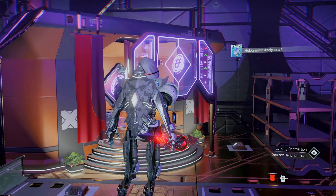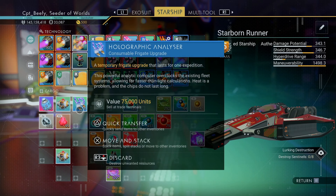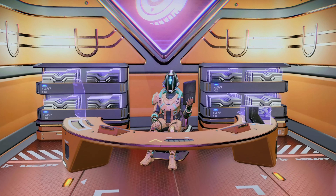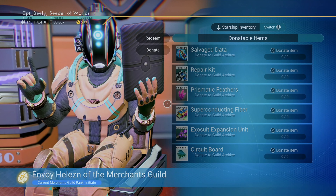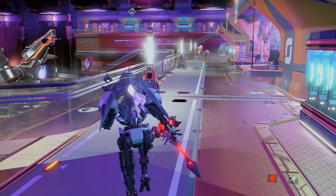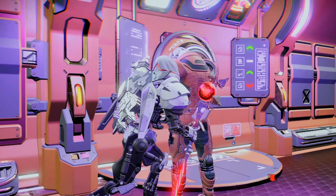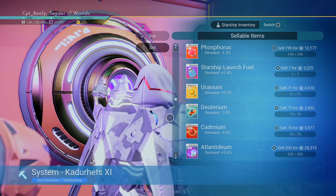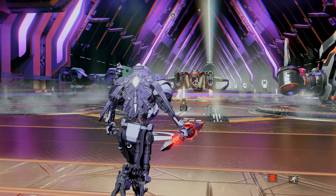A holographic analyzer — that doesn't sound very useful. I think that went to the starship. Sell it at trade terminals — fair enough, we can do that. Are we any better? Not quite there yet. We'll check back with you more, do some more missions. I will get rid of this holographic analyzer though — it's just taking up space. This was something I hoped they improved but they didn't. And I think we're done for today, guys.